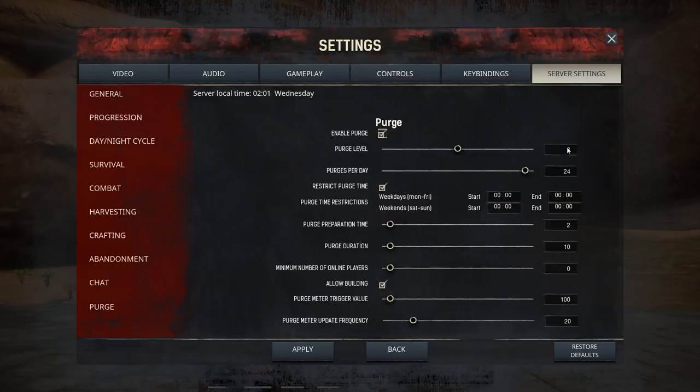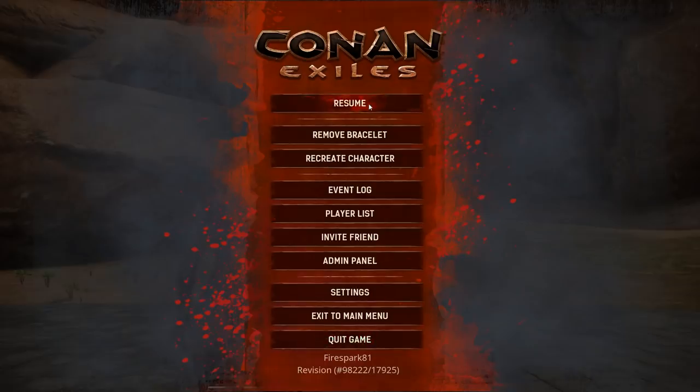Set your purge level to two or three. I've gotten varying results between the two. You get slightly stronger thralls at level three and a slightly better chance to get the thralls you're looking for, but you also get animals and other random results. At level two you pretty much always get thralls, though they're super weak and may not always come with named thralls. Once you've done all that, click Apply and go back to your game.